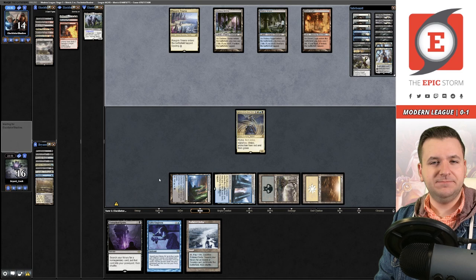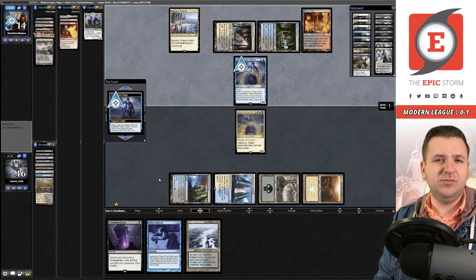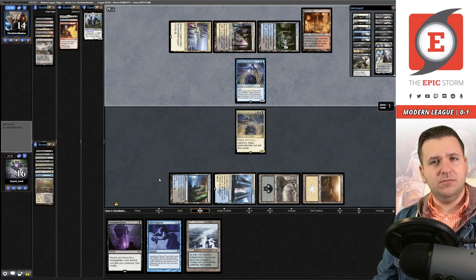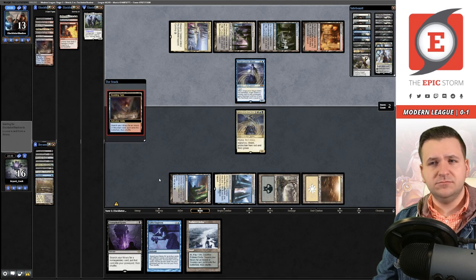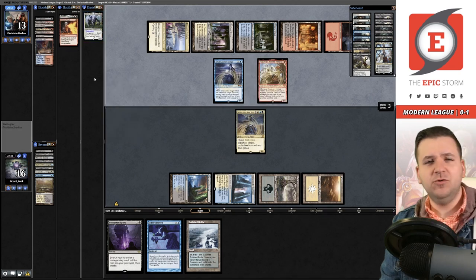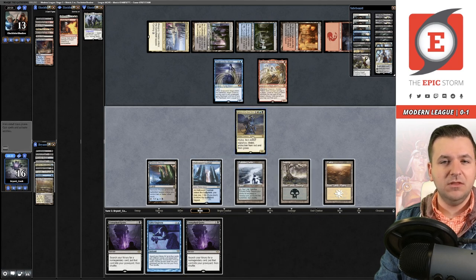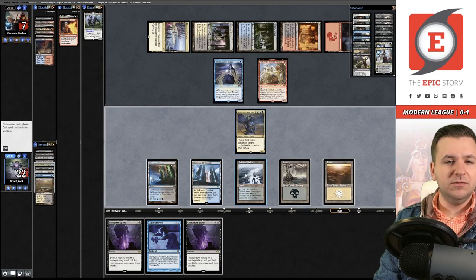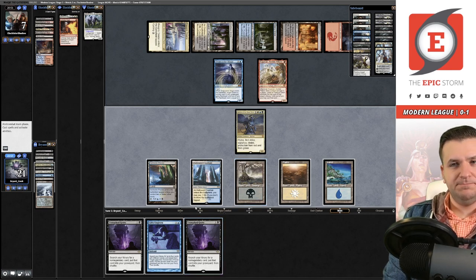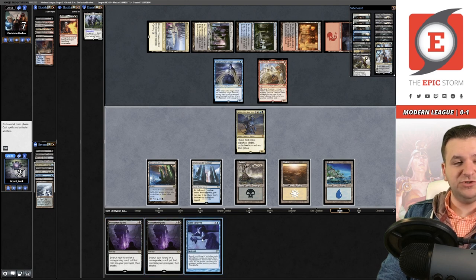Sphinx of the Steel Wind hits the battlefield. They Snapcast for Thoughtseize, then cast Expressive Iteration — okay, so this is like a four-color grind deck. Ragavan was the reveal off a crypt. So we now just know about Unholy Heat. Another Unmarked Grave — getting sick of that card. Sphinx gets in there. I have a few options: Unmarked Grave for the other Unburial Rites, or just the Gifts Ungiven for the same effect, or Unmarked Grave for Faithful Mending.